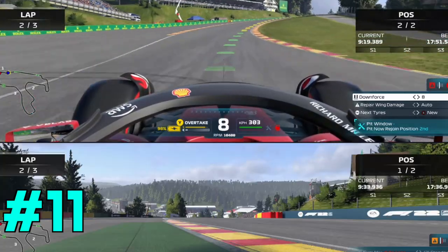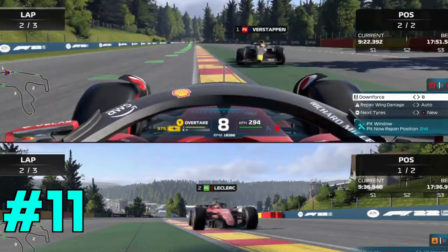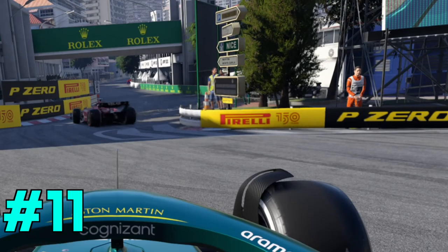Make sure to use the full width of the track when taking corners so you can carry more speed through the corners overall and therefore have a faster lap time.